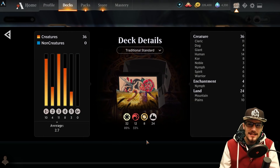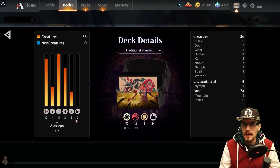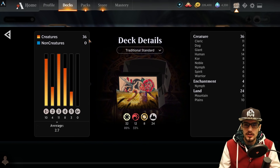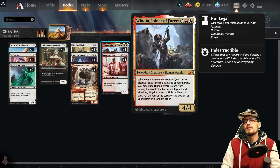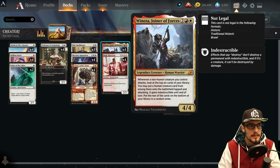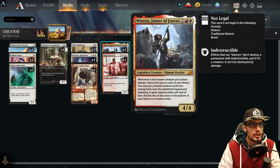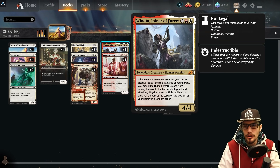A 60-card best-of-one Boros or Lorehold style deck with 2.7 average mana value, 36 creatures, 24 lands. We are playing with the one and only Winota, Joiner of Forces — four mana value, four power, four toughness, legendary creature human warrior. Whenever a non-human creature you control attacks, look at the top six cards of your library; you may put a human card from among them into the battlefield tapped and attacking. It gains indestructible until end of turn; put the rest on the bottom of your library in random order.